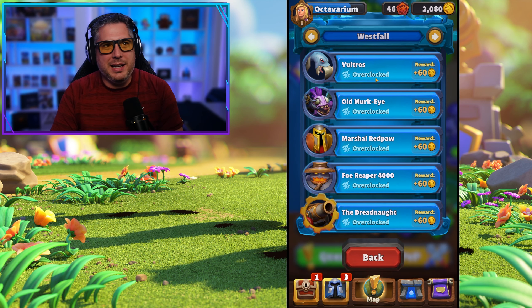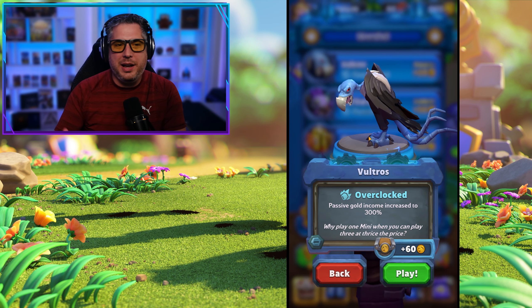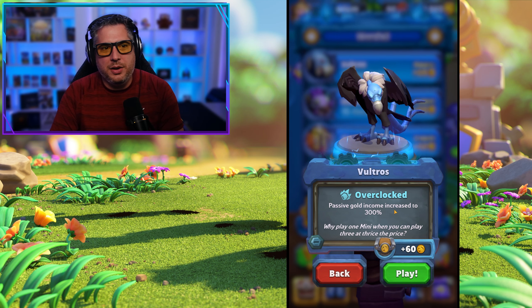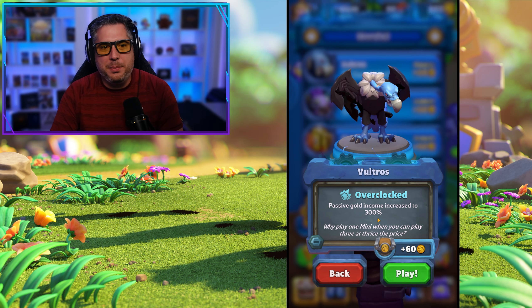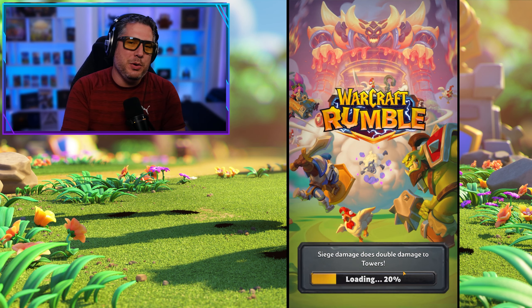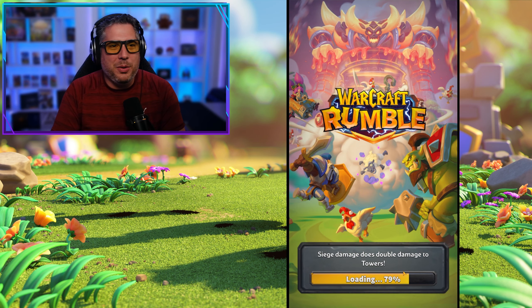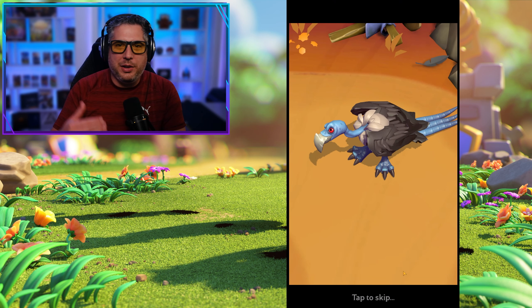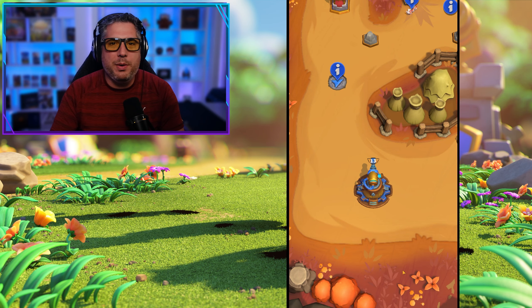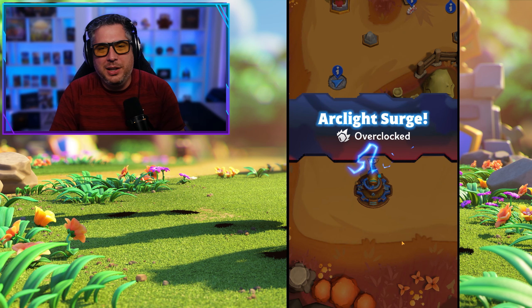I really like these events — they're surging locations. You get all these rewards and it has a unique mechanic to it. In this case passive gold income is increased to 300%, which is great. We're going to get a whole bunch of extra gold which we can then use to upgrade our minis. All throughout the week there are constant surging locations that rotate in and out — there's always something to play, which I really like.